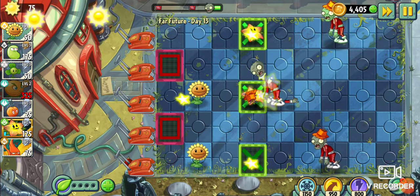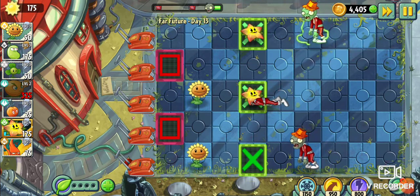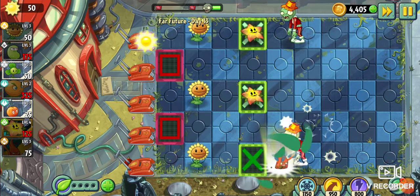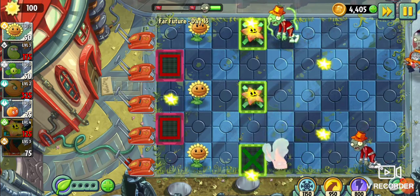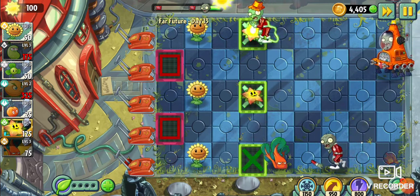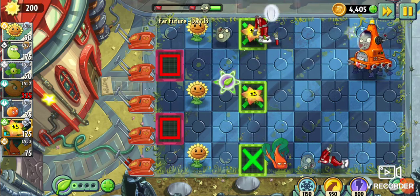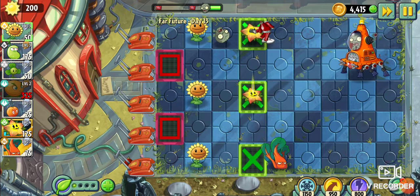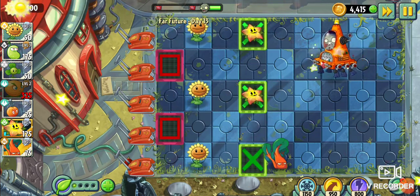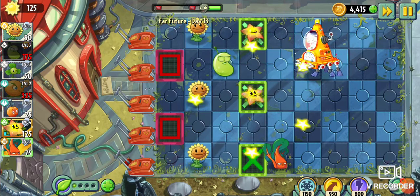Oh dear. Come on Starfruit, take him out. He's gotten strong. Let's keep grabbing these. Let's put a Chardguard right here, in front of our Starfruit buddies. I'd like to get a laser bean soon. Man, nice work. So what do I do here? I might put the Citrons in the back if I can get them. We'll put the laser beans here.